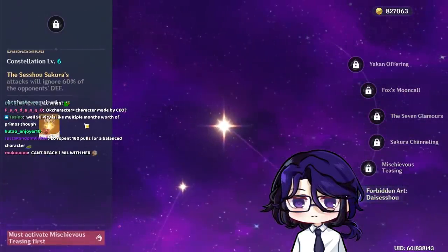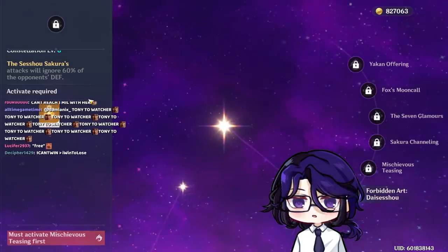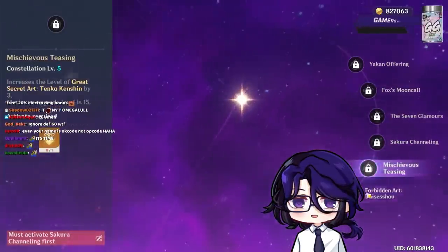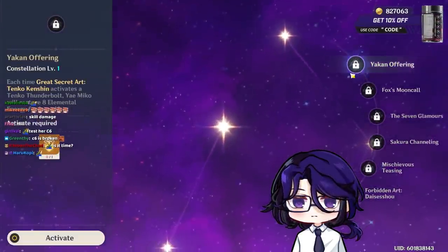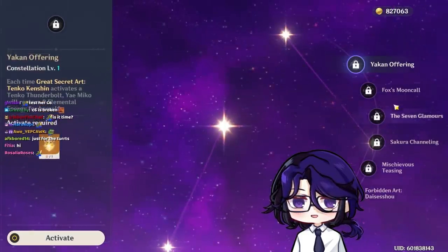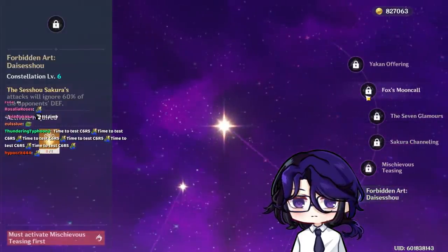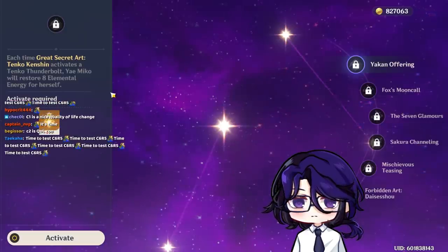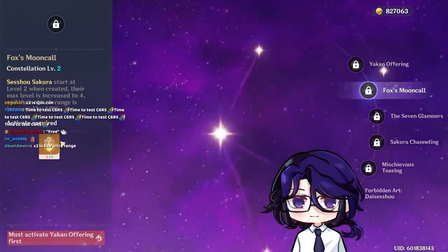None of her Constellations really affect gameplay in a major way except C1, which is basically 40% free energy recharge — pretty big. The rest is just more damage. More damage isn't essential to the kit. The Constellations to look out for are C1 for energy, C2 for more range, and C6 if you really want to main her — she'll probably do around 20k damage per hit with turrets and maybe 30k with full buffs.